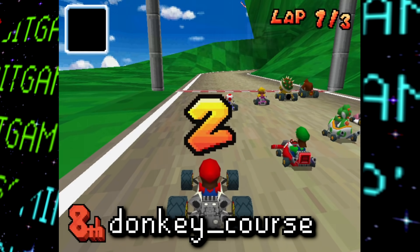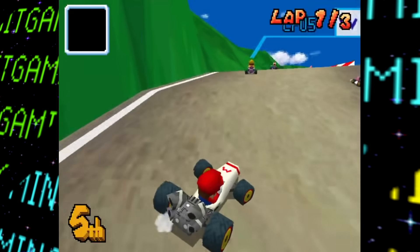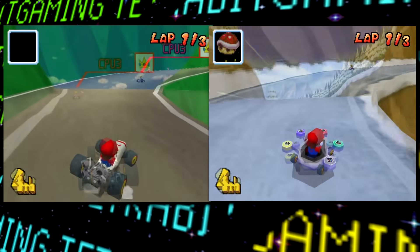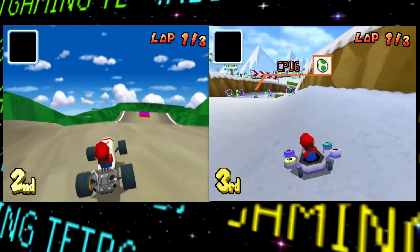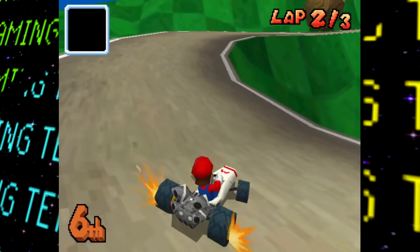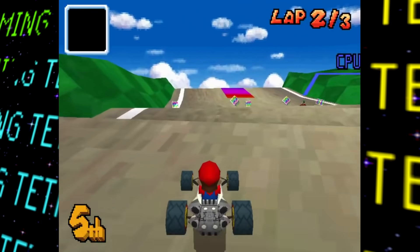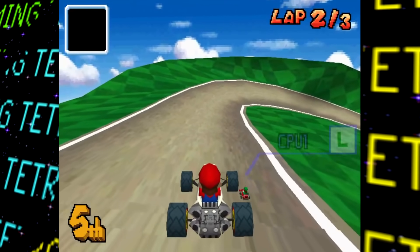First up is Donkey Course, a very early version of what would eventually become DK Pass. Overall the layout is pretty similar with some slight changes, and it definitely feels like playing on DK Pass. As you can see, it isn't a snow map at all yet, and instead features what looks like early grass — and the giant snowballs are instead giant rocks. It's pretty cool to experience it in a snow-less manner.